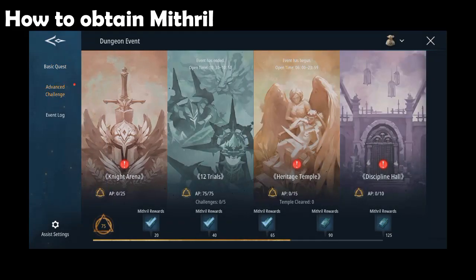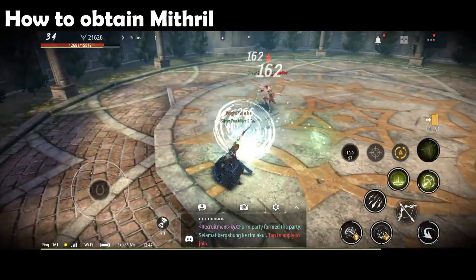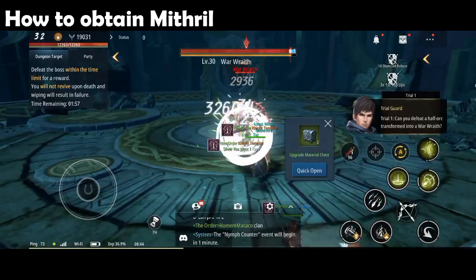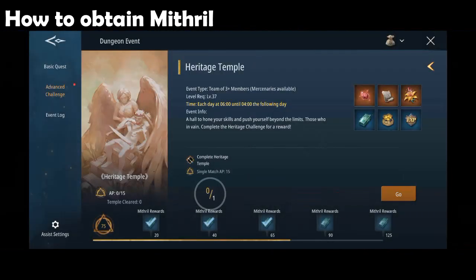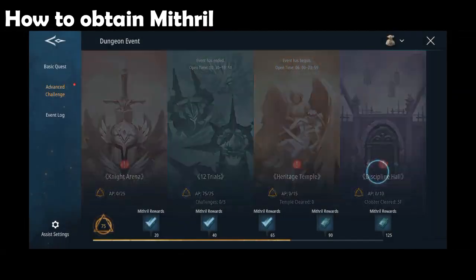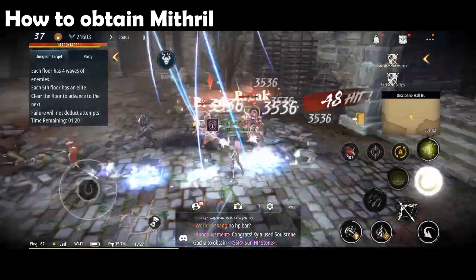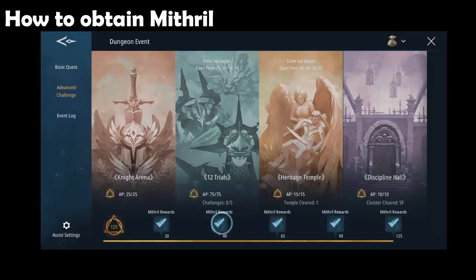Now let's proceed with the advanced challenges: Night Arena, China, 12 Trials, Heritage Temple, and Discipline Hull. These are the mithrils that you will obtain by finishing the advanced challenges.